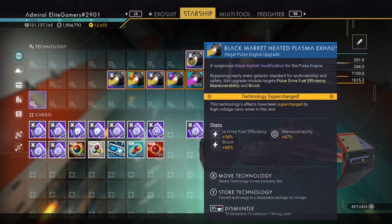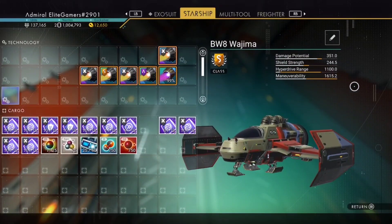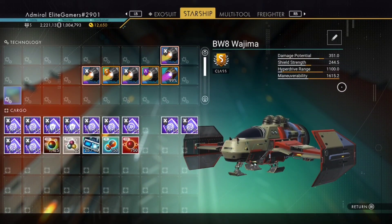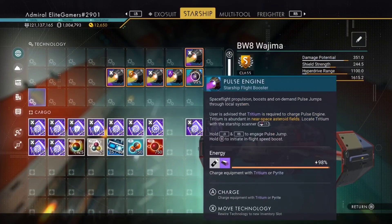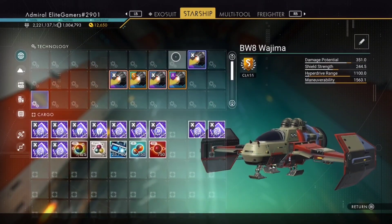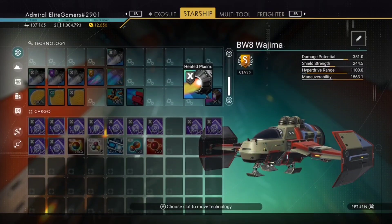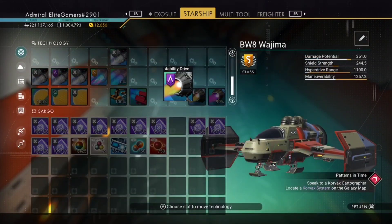Look at these maneuverability stats on the supercharge slots — absolutely awesome! So what I'm going to do next is remove these and take them off, put them down, and then after this we're going to try the hyperdrive. We're going to install onto the hyperdrive.